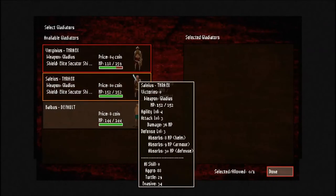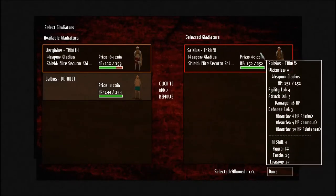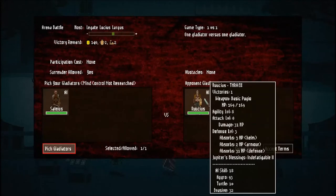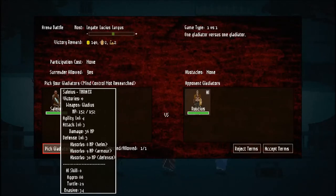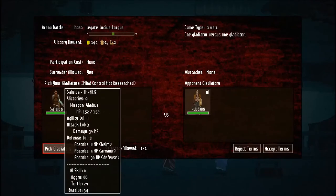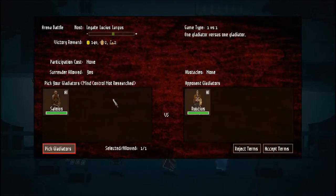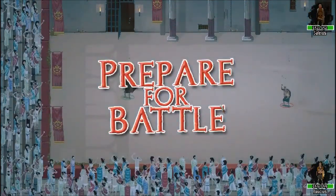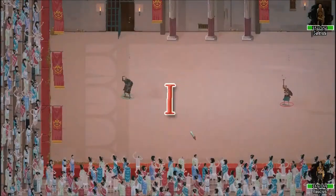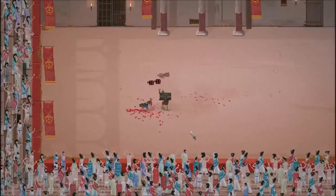You're actually a pretty solid character - you're at a higher level even. He's 19 in total versus your 10, so he's got a pretty good advantage, but you hit harder and your armor is better. I say we go for it. I don't want to upset either the Legate or the Magistrate yet, so even if we're sending these guys to their deaths, I'm just going to get them out there. After this fight we should have Mind Control so I can actually jump in and control them myself.